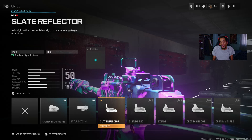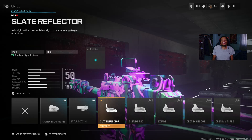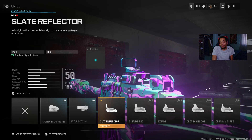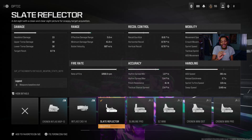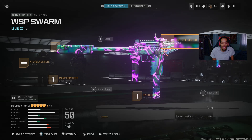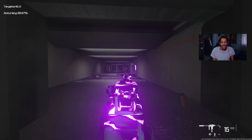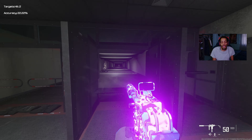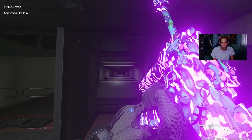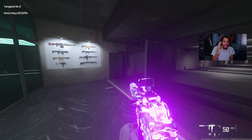For the optic I got the Slate Reflex — a good optic. It doesn't really matter which optic you use, but this one has a nice blue dot light blue crystal glass. The details show accuracy and range in green, so it's good. Try this class out guys for the WSP Swarm — it's very good. Shooting some targets for you — it's actually a good gun with a lot of kick so watch out for those long-range engagements. They also buffed the camo — look at that!